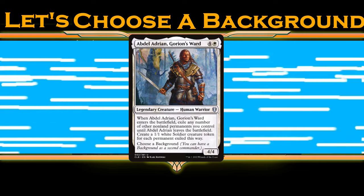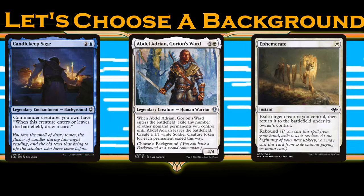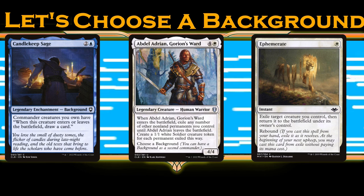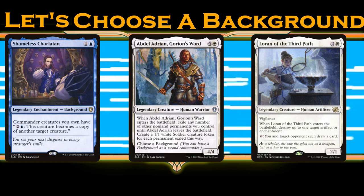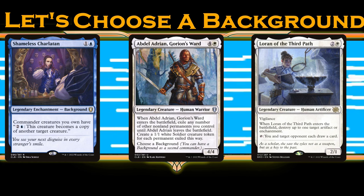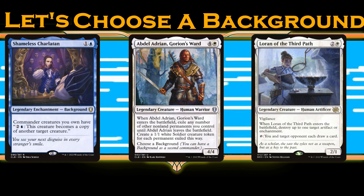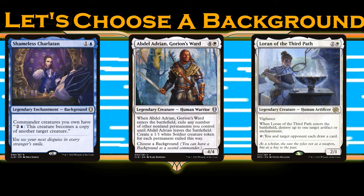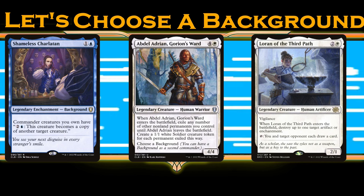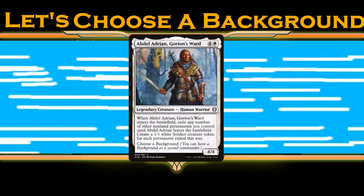Abdel Adrian is just begging to be flickered, and Candlekeep Sage generates a crazy amount of card draw, definitely earning its place as most popular. But if you're looking for something new, I think Shameless Charlatan could give it a run for its money — even when it becomes a copy of something else, Abdel's delayed triggered ability is still tracked, and no matter what he copies, it'll stay your commander so you can continue to use the ability. Since Abdel is canonically the player character from Baldur's Gate 1 and 2, it seems flavorful that you can customize him as a character.